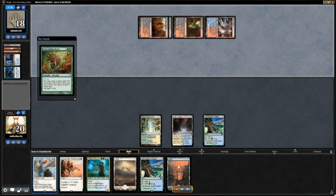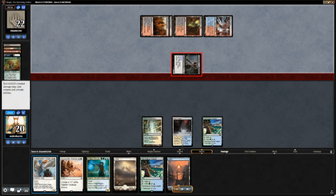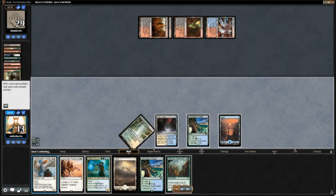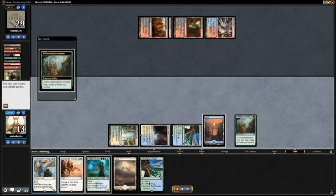They exiled a Wyrm that cost 11 — that Wyrm will come up later. And then spliced Through the Breach onto Nourishing Shoal, because both are arcane spells.